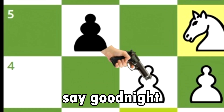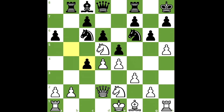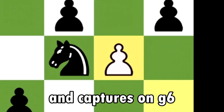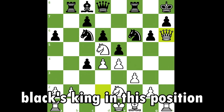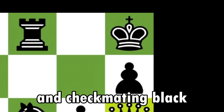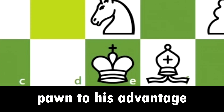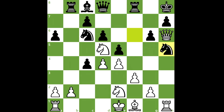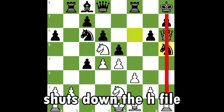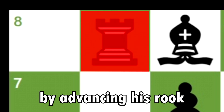Black captures white's c4 pawn, opening the b-file and continuing pressure on the queenside. White captures on g6 and the queen menacingly arrives at h6. Now many brilliant threats loom over black's king — white can take black's knight with his knight for checkmate, or capture on g6 using the pin. There is only one brilliant move that saves black: knight to h5, which shuts down the h-file and halts all of white's checkmate threats, giving black time to advance his rook to b2.